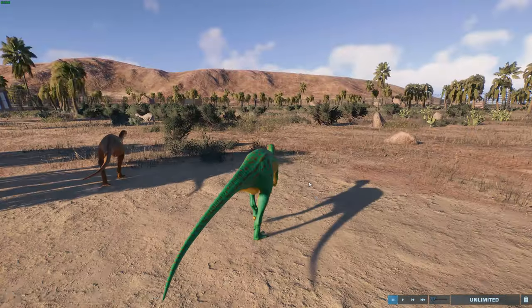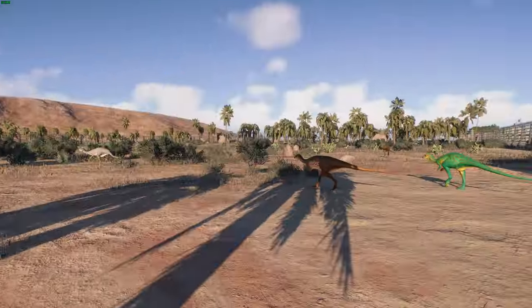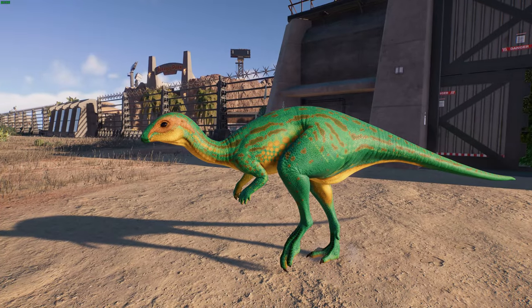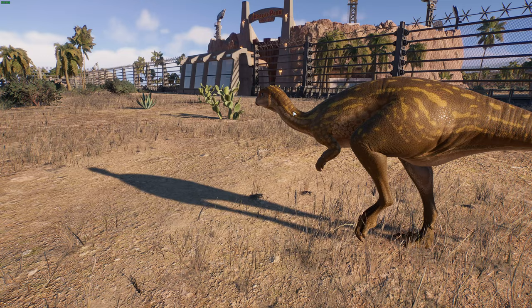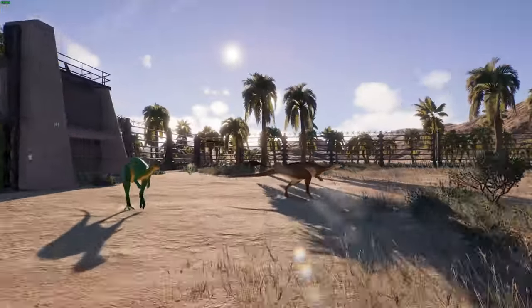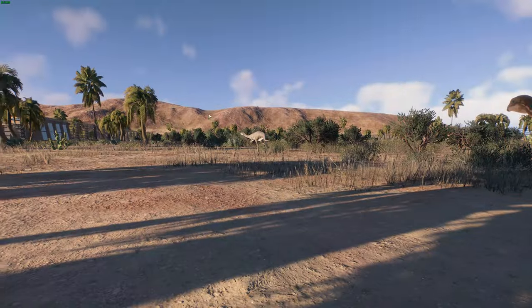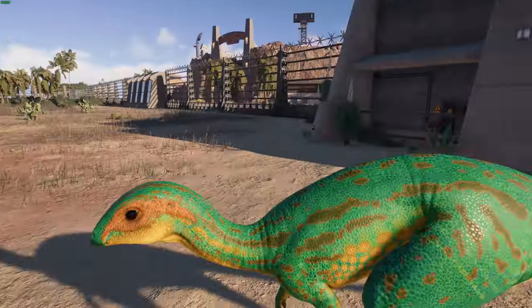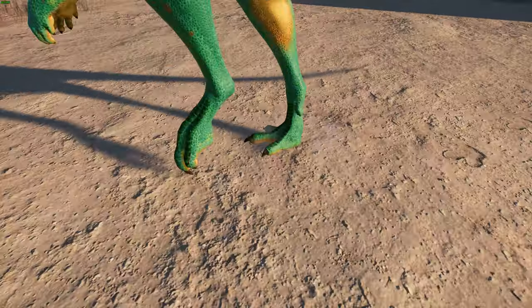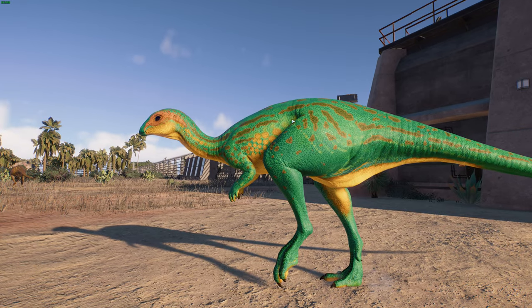We can see some minor edits here, especially some changes in the patterns — that's probably the most notable. You can see quite big changes: it's quite neon green over here, and then you've got these mottled patterns with reticulated designs that look really nice. The head has also been extended and made a little bit bigger, and the hips have been generally rounded a bit.